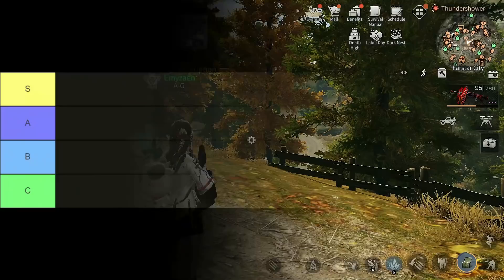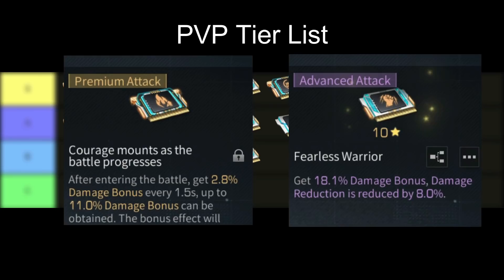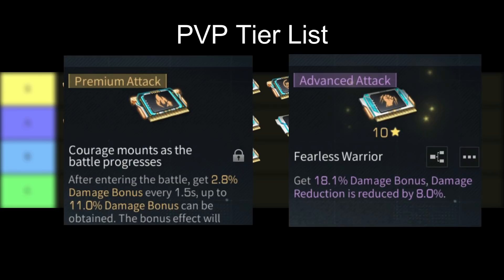So this is what the PvP tier list looks like. By the way, this tier list is only for same-level chips. For free-to-play players who cannot get premium chips, don't worry — if your premium chip is only level 1, you're better off with a level 10 advanced chip because the effect will be higher. Well, that's it for today's video. Thank you guys for watching, see you guys next time!